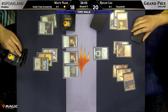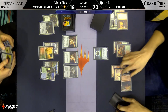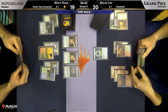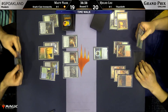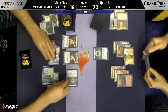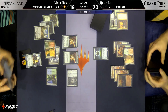Valakut, the Molten Pinnacle coming into play for Helio. Back over to Matt. Damping Sphere in this matchup is fascinating — when I've seen it boarded in by a deck like Humans, the Ironworks deck has answers. They can use Engineered Explosives or perhaps Nature's Claim to get rid of it, but I wouldn't necessarily expect those cards to be in Matt Nass's deck post-sideboard. Maybe he has some Nature's Claim if he's worried about Relic of Progenitus, but I don't think he'll have the maximum number of Engineered Explosives.